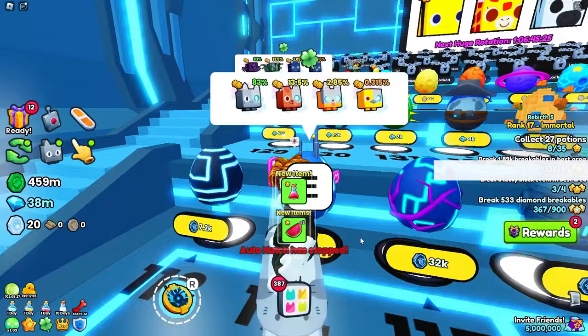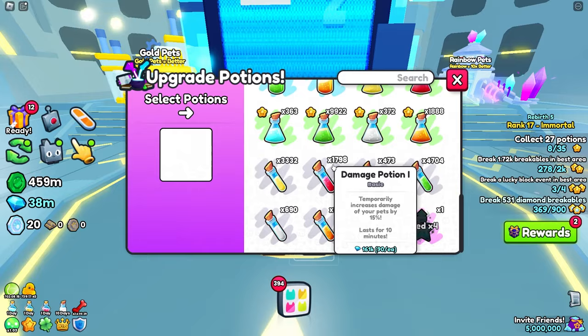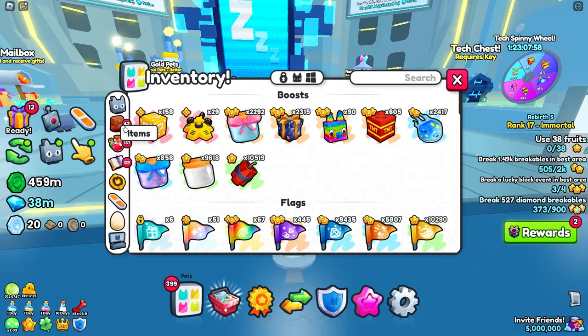I'm going to AFK these eggs for just a minute so we can unlock the next quest. I'm back — we've finished that quest and now we have collect 27 potions. Here's a tip: if you get the collect potions or collect enchant quest, go to upgrade potions and just fuse some of these — and we completed that quest straight away. Fusing potions counts as collecting the potions — it's a bug but in a good way. The next one is use 38 fruits — just go ahead and eat max, eat max. There you go, another quest complete.